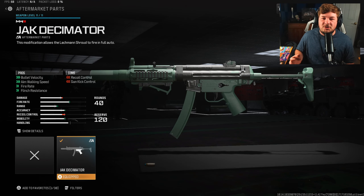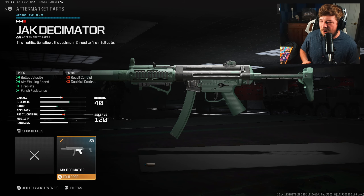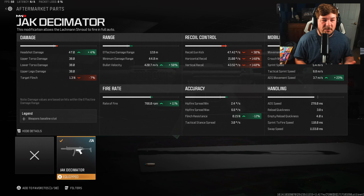Our first attachment is the Jack Decimator. I don't exactly remember how to unlock this aftermarket part — I did it just by playing, but I believe it's like stun kills or something like that. As you can see, it's going to increase your fire rate, bullet velocity, aim walking speed, and flinch resistance. Basically, it just makes it into a full-auto weapon, and when it goes from being a burst to a full-auto, you are going to lose things like recoil control.